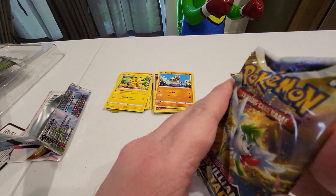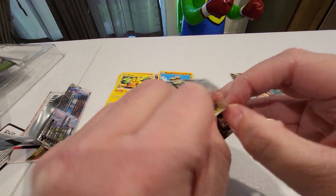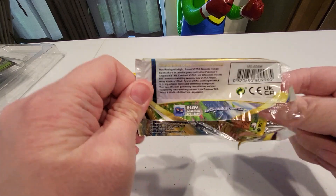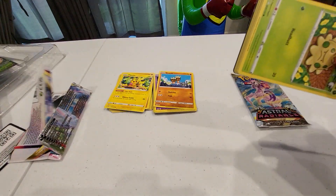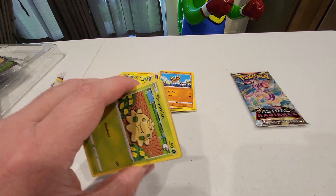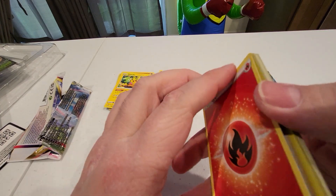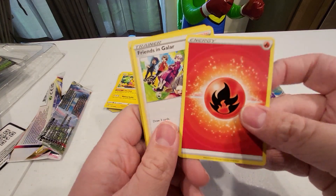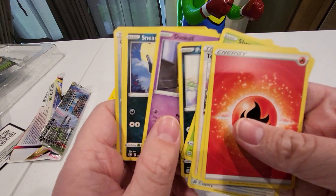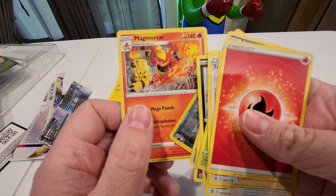So maybe we'll get lucky on Brilliant Stars. This is going to be a really quick video at this rate — the code cards are telling us we ain't getting nothing. I kind of regret learning what code cards mean, because it kind of ruins the surprise a little bit. Like, oh, I already know I didn't get anything. But what are you going to do? Once you know, there's not much you can do about it. Choice Belt and Magmortar.